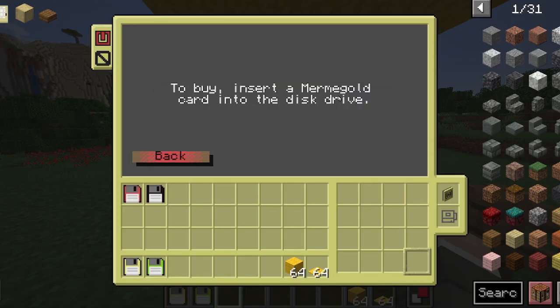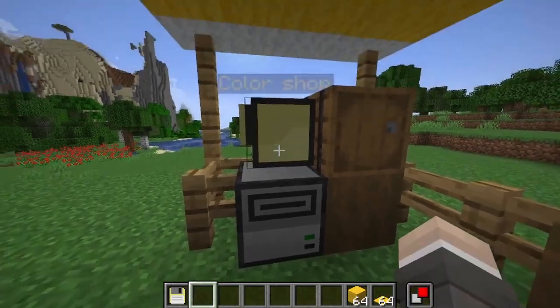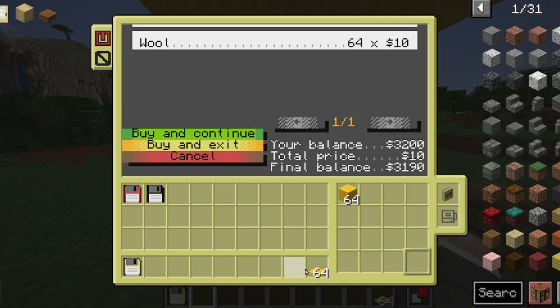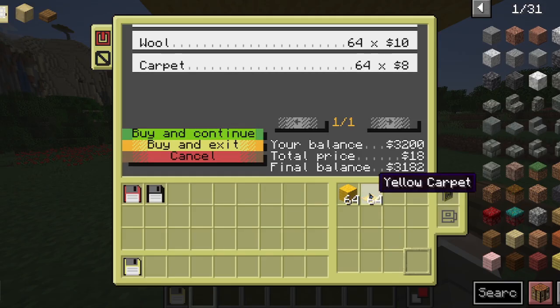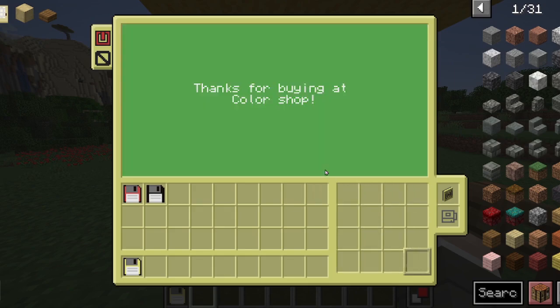It says to buy, insert a Permagold card into the disk drive. I can have my card and insert it here. Now put the items you want into the inventory. As I start putting the items in, it starts making a list of all the things I want to buy, how much that would cost, how much I have, and how much I would have after the purchase. I want to buy this. Registering. And when it's done, it says thank you for buying.